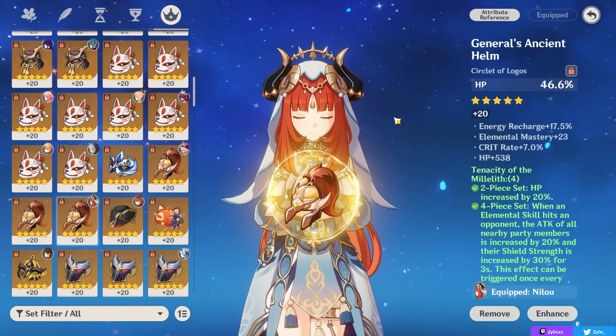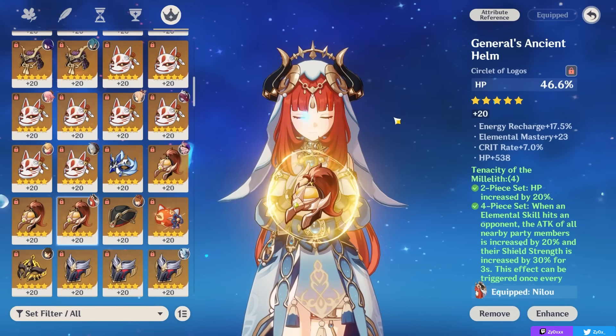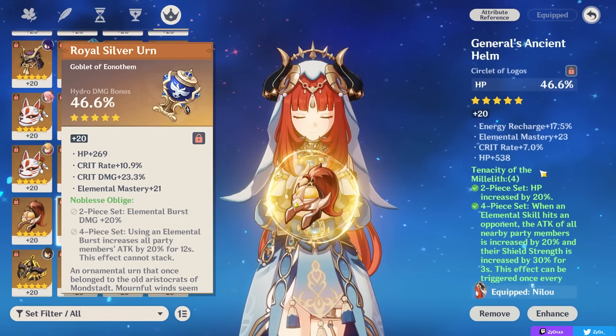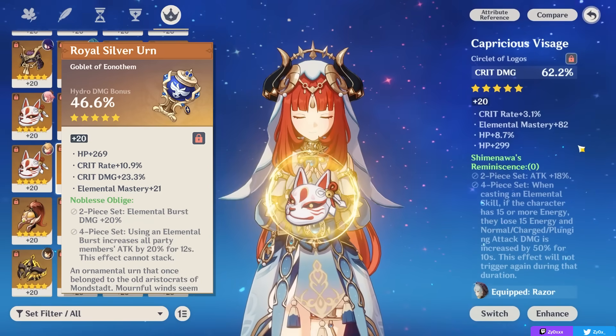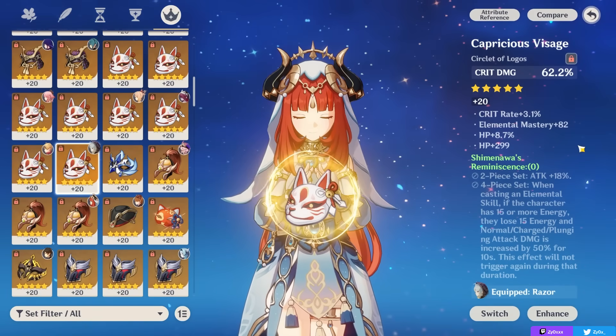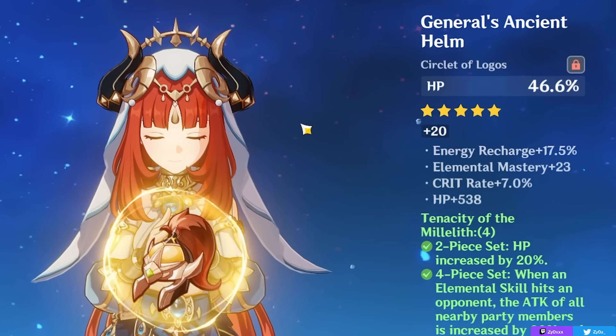If you want to maximize Nilou's personal damage, you can either go elemental mastery if she's proccing reactions, or if you want her skill hits to deal a lot of damage, go for a Hydro damage bonus goblet and a crit rate or crit damage circlet. This build will allow your burst to nuke and deal good damage, but it's obviously not as recommended especially in a Bloom team, where building HP and using another character as your on-field auto-attacker will be much more efficient.